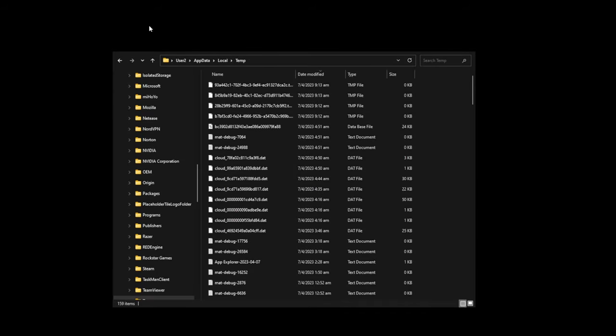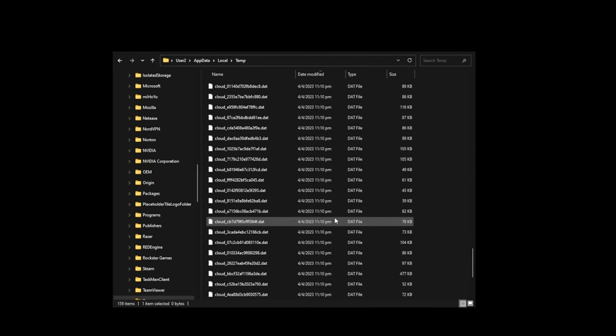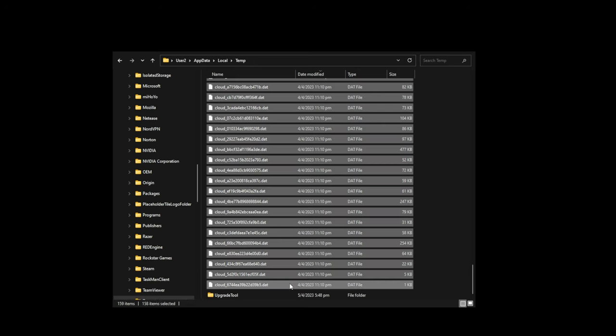Now once you're back on Windows, go over to the directory that is shown here. So basically under your user account, this will be the folder where it is supposed to be. Whether you're playing on Epic or on Steam, it doesn't matter — the folder sequence will be the same. There are many temp folders in your system, but this is the one that you are looking for. Once you are in this temp folder, make sure that your game on Steam or Epic has finished syncing before you attempt to do this.